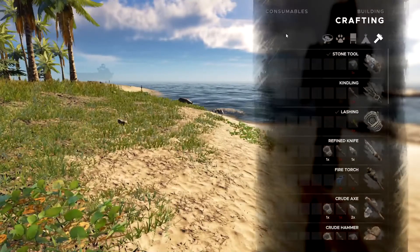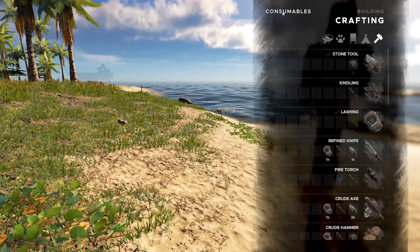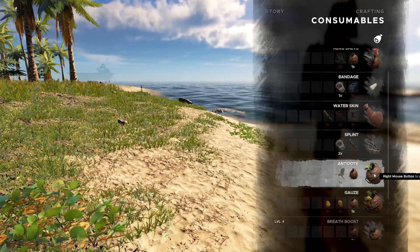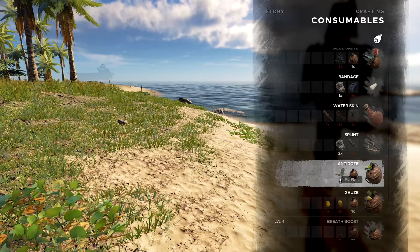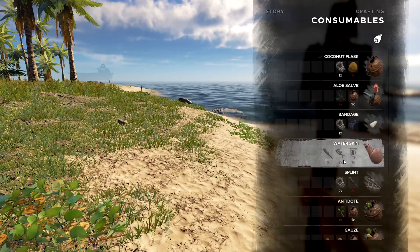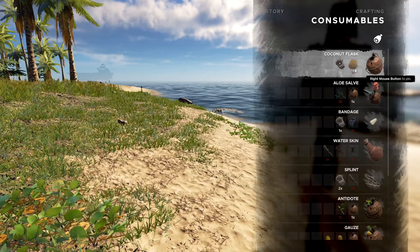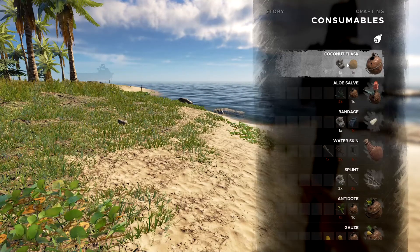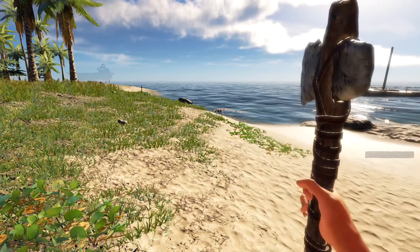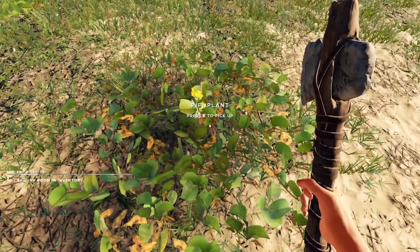And then what you're going to do, you're going to have to go to the consumables menu. If you go down, we've got the antidote right here. So the antidote requires one of the peepee plant. It also requires a coconut flask. So first, you're going to have to make the coconut flask with just a raw coconut and one lashing. And once you have that, then you can just harvest a peepee plant.